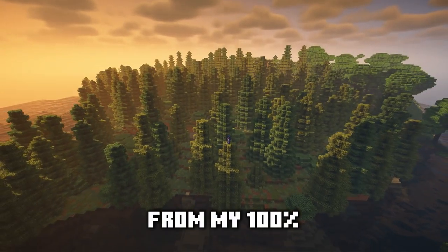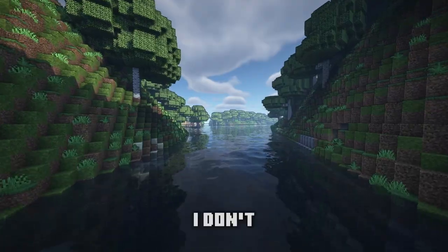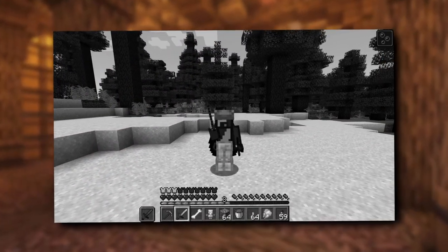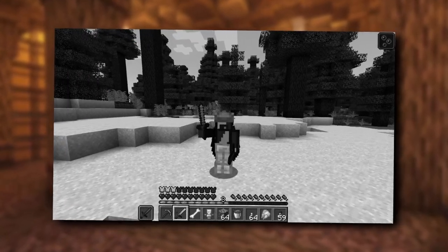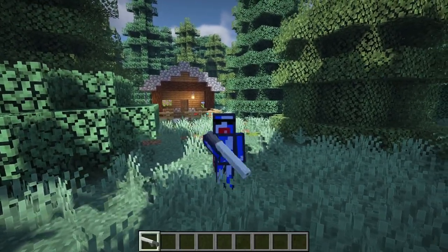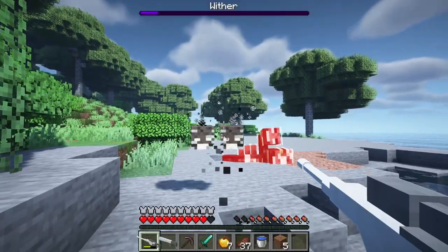You're currently looking at footage from my 100% Vanilla Minecraft world. That's right, I don't have a single mod installed. There's no way you're playing Vanilla Minecraft — how does your world look like that? I'll admit that normal Minecraft worlds usually don't look like this, and most vanilla worlds don't have sniper rifles which can one-shot most mobs.